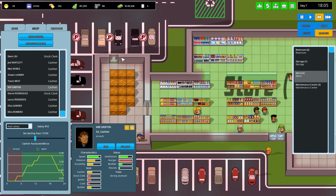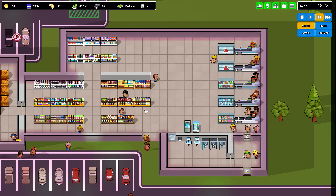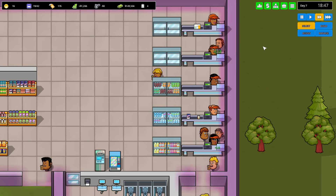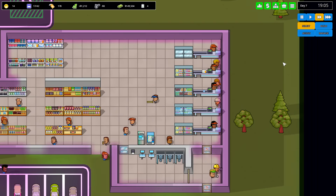It looks like we have at least one, possibly about two people for most of late night. I think that'll be okay, and with just the one stock guy we're doing pretty good. This area can be more juice, and this could be more water or something. Actually, water at checkout — let's turn that over to soda.